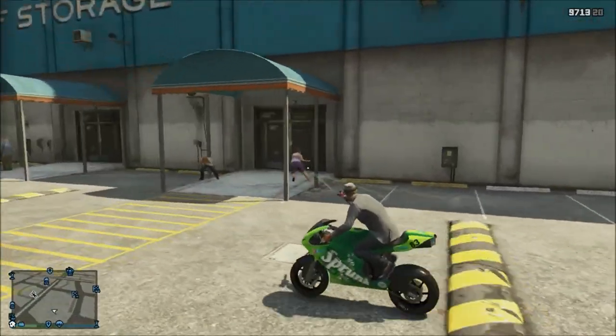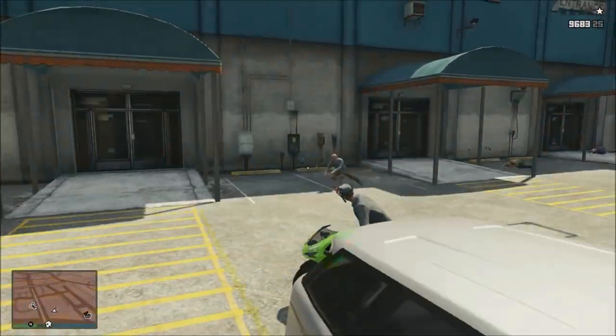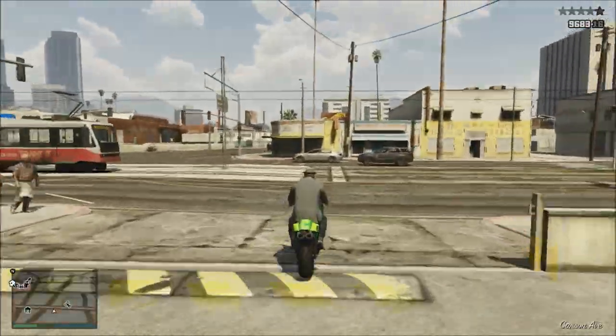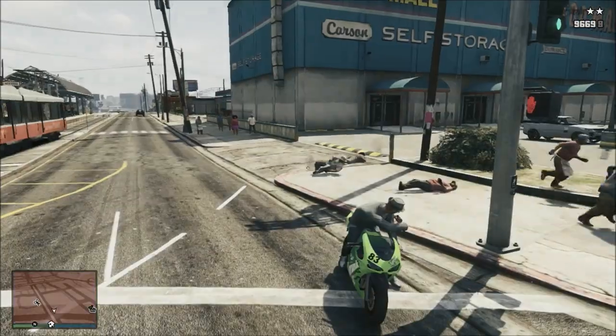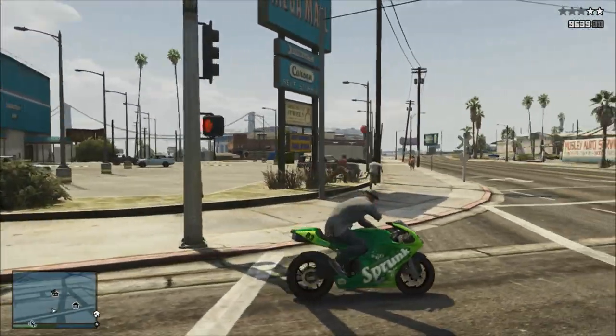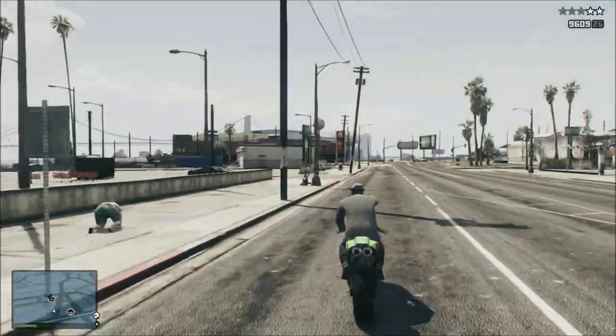The remote sniper rifle, starting off, looks absolutely awesome. I can just imagine setting that sniper rifle up anywhere — on top of a building, maybe looking at an apartment waiting for someone to come out — and you can control it via a remote from anywhere across the GTA map. As soon as you see them come out you could just shoot them.